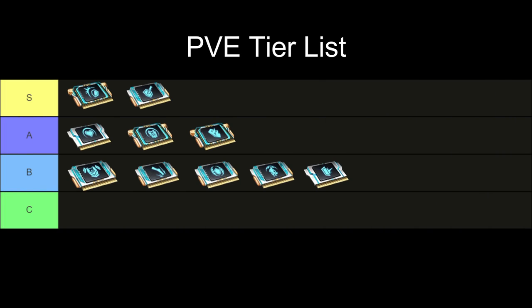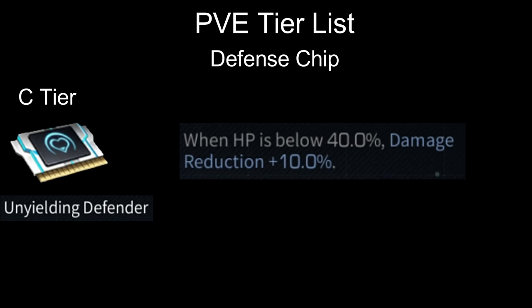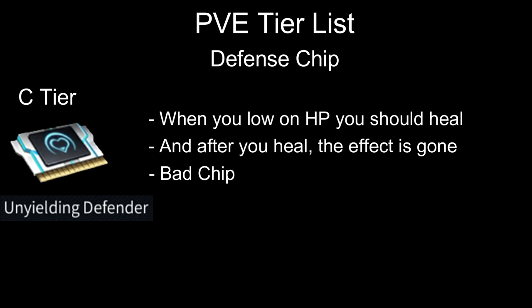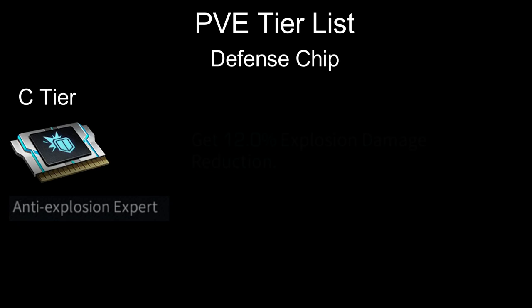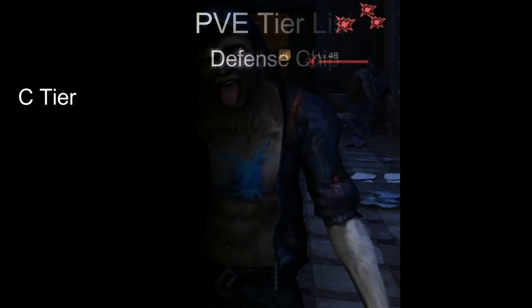Now moving on to C tier. First, we have Unyielding Defender: when HP is below 40%, damage reduction increases by 10%. But if your HP is below 40%, you will mostly be healing yourself with a drone, and that 10% damage reduction is gone. Next, we have Anti-Explosion Expert. This chip could be A tier when zombies start using Bio Tihoui.